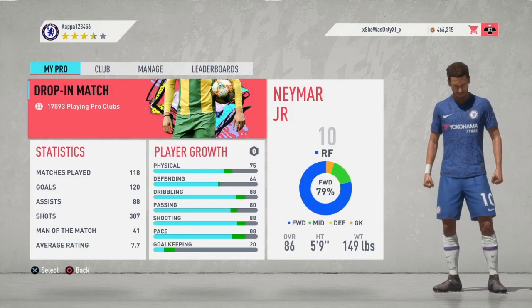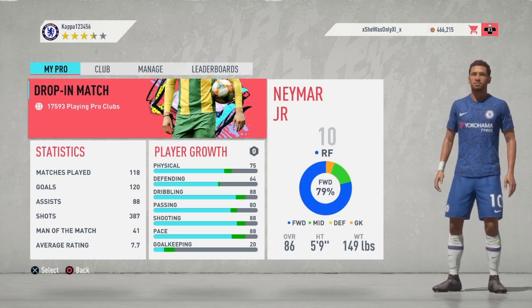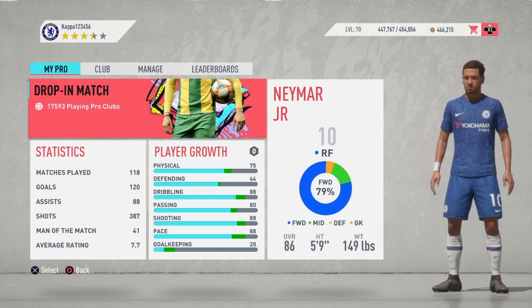Hey guys, welcome back to another video. In this video today we're going to be showing you the best right forward build in FIFA 20 Pro Clubs. This can also be used as a striker, a CAM, a left forward, a left wing, a right wing, so on and so forth. So without any further ado, let's get straight into the video.